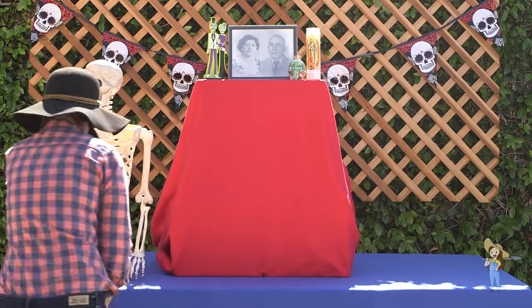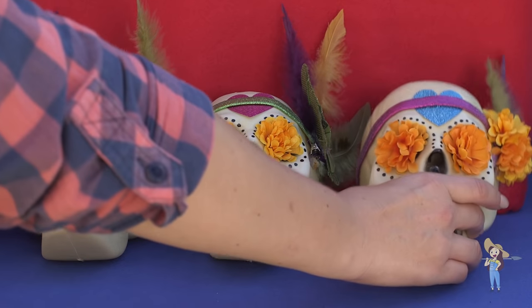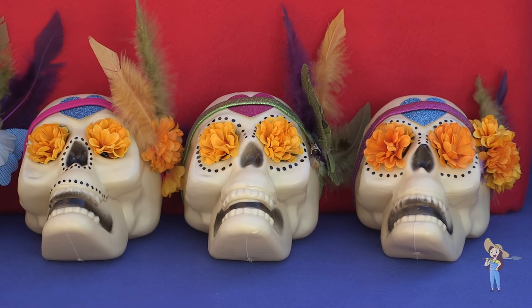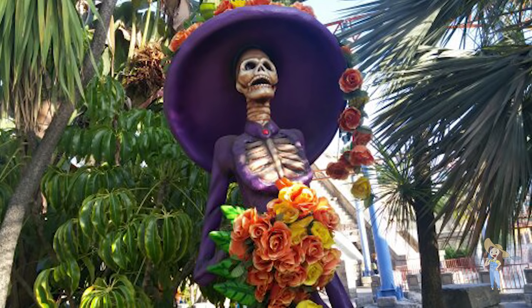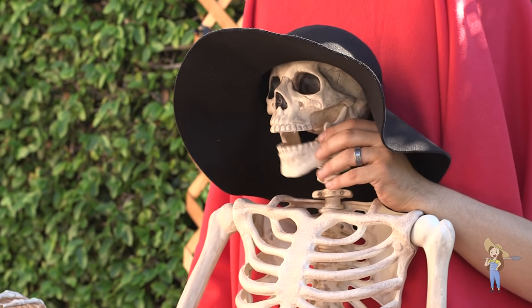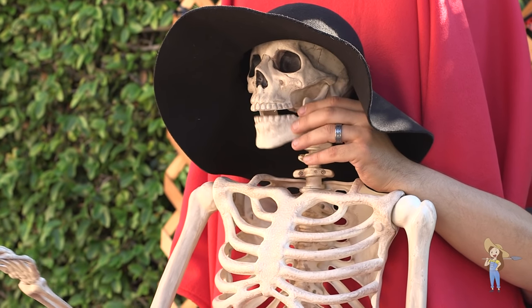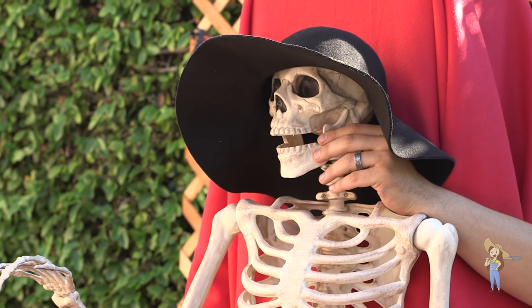Calacas and calaveras, meaning skeletons and skulls, are perhaps the most recognizable of Dia de los Muertos symbols. Though there are many artistic representations of calacas and calaveras, they are almost always portrayed as being happy or in humorous situations. Calacas and calaveras are designed to poke fun at mortality, and items that belong to the deceased can be incorporated into your calavera.